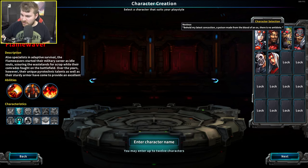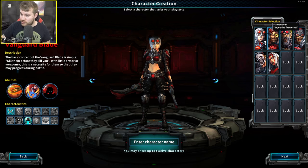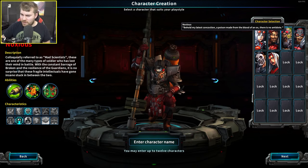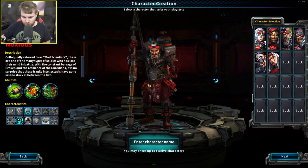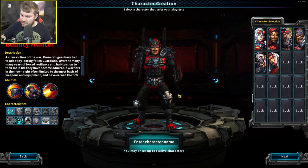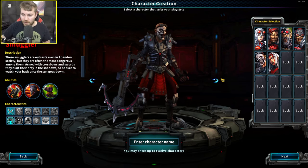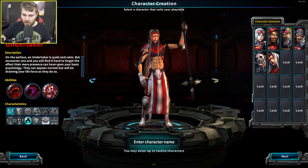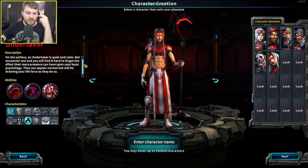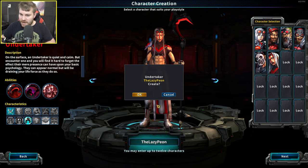You've got the choice between six starting characters or classes: you've got the Vanguard Blade which seems to use two swords, the Flame Weaver who's wearing a mech suit, the Noxious which I'm assuming uses some kind of flamethrower, the Bounty Hunter who uses dual wielded pistols with guns on his shoulders, the Smuggler which uses a crossbow, and the Undertaker which uses some kind of pike. I kind of want to go with the Undertaker class — I tend to favour melee in these kinds of games. I'll go with the Lazy Peon as the name.